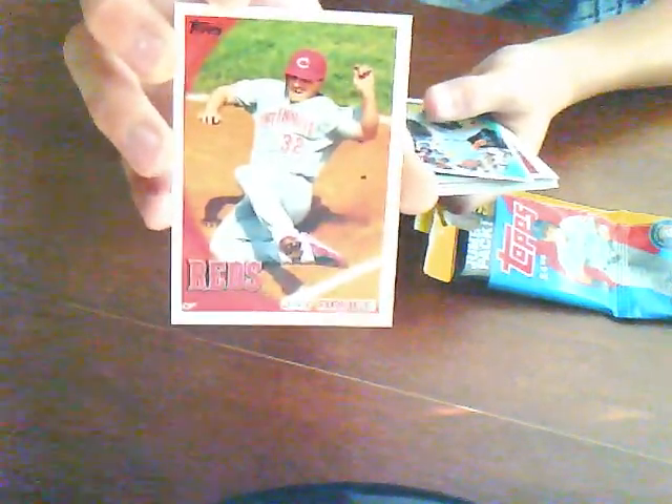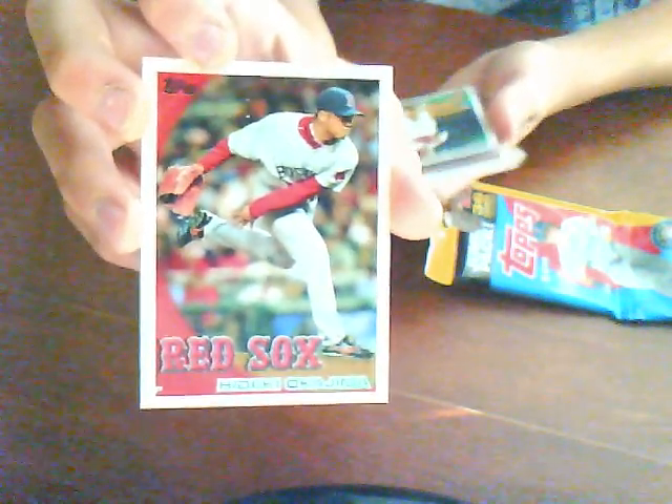I've opened it up already, so here's what's inside. First card: Jared Saltamacia, Fernando Rodney, Aaron Lefie — I already got that guy so I don't care about it — Carlos Mamo, Jay Bruce, Doug Pfister of the Seattle Mariners, Hideki Okujima of the Boston Red Sox, Tyson Ross of the Oakland A's — his rookie card — and Miguel Montero of the Diamondbacks.